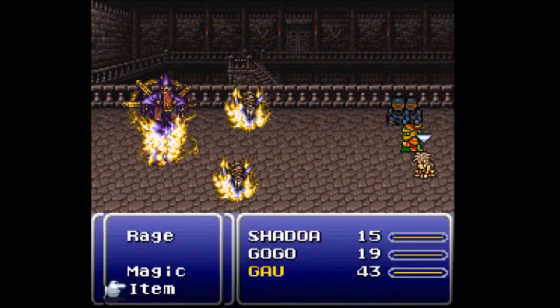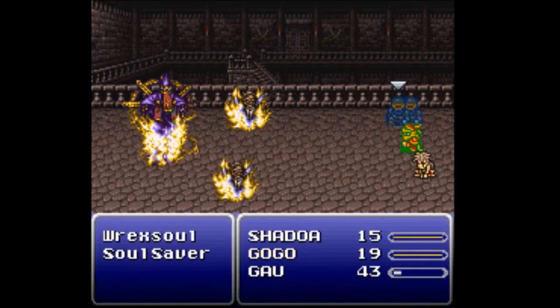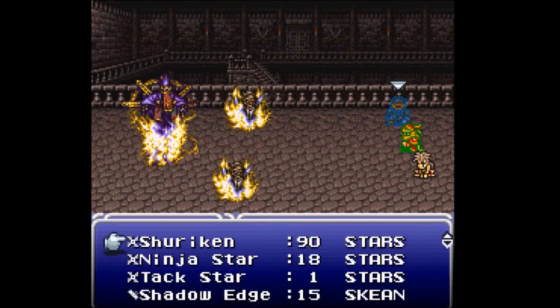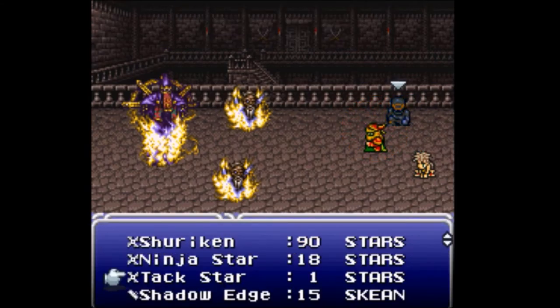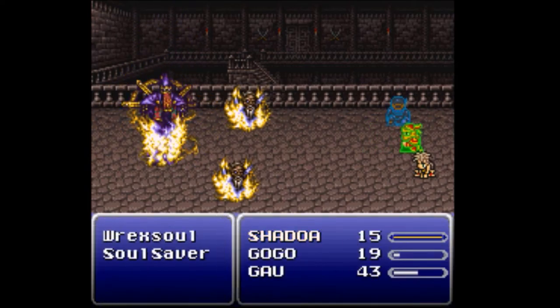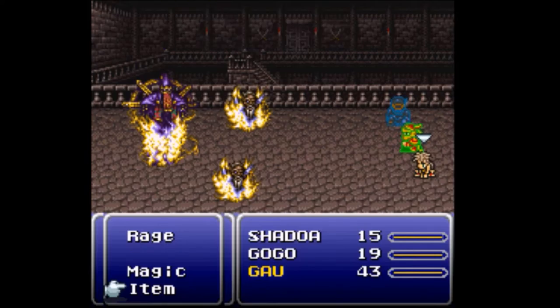Shoot. Right, right, left. Alright, now Gogo has to mimic that — shuriken, ninja star, tac star, and now tac star to the face. The reasoning behind doing this is that Rexel is just over 20,000 HP, which means I want to knock him to just below that 20,000 HP mark. And now I'm probably not going to be able to do anything in time — actually I could at least try.